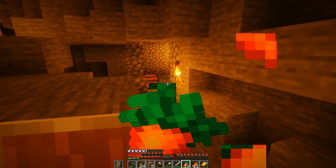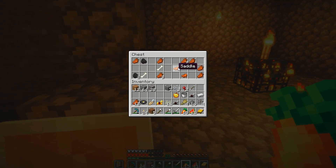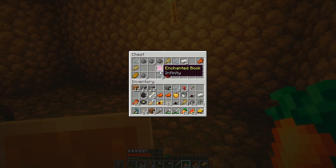Need to eat. Okay, I got saddles — that's perfect, because I have like four skeleton horses. Oh, I got an infinity enchantment book — nice!